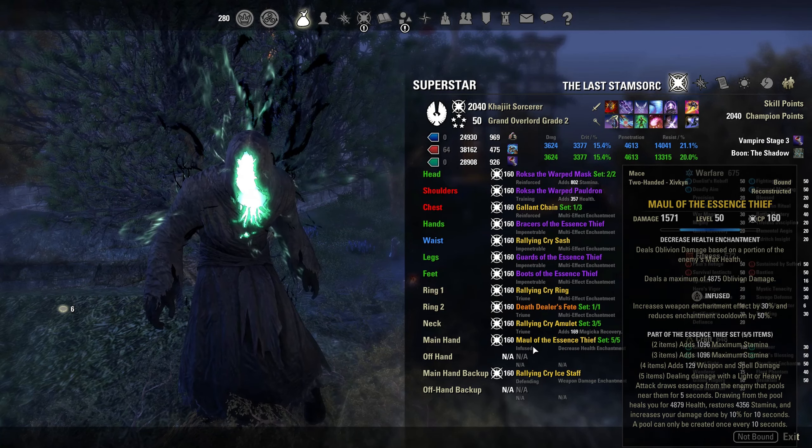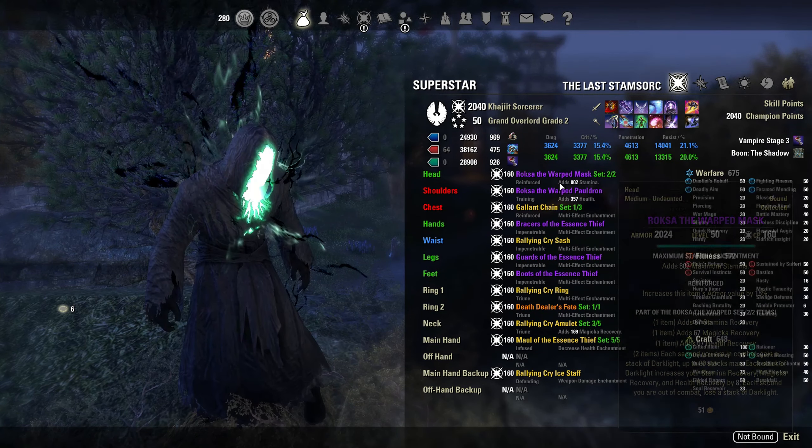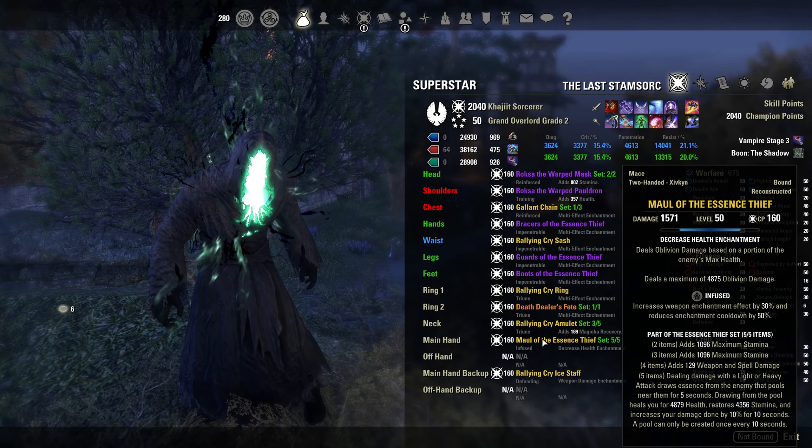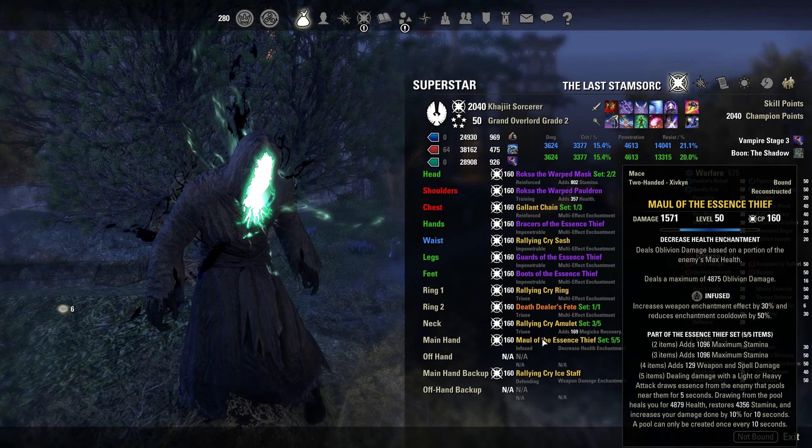I run Triune because I'm trying to maximize max health and I don't really want to go Healthy — Healthy is nice but Triune is more stat-dense. You can do Infused too, but I already do good damage so that's fine by me. For the maul I have Infused — I don't run Sharpened because I'm using Crystal Weapon as my main spammable and the Infused trait procs the enchant every 2.5 seconds, which helps my DPS a lot.